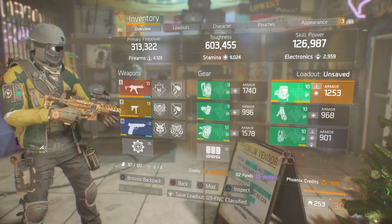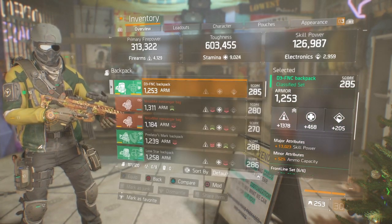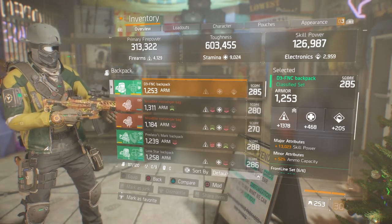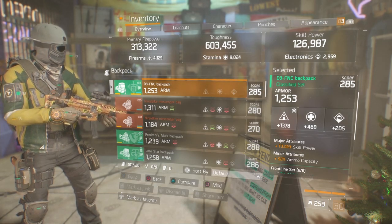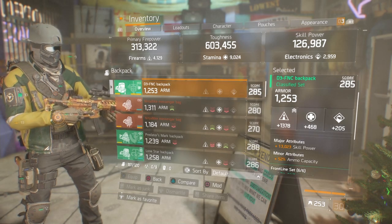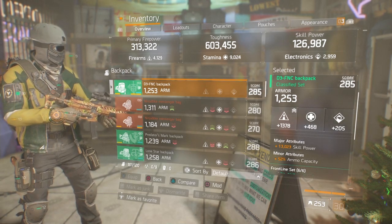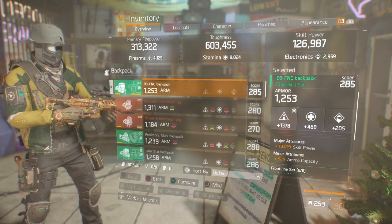Now let's move on to the gear, starting with the backpack. You want skill power as the major attribute. This is the only piece I've rolled to firearms, so that I can achieve the 4k firearms while still having 9k stamina. You're still putting out damage, and along with the buffs you'll pretty much melt nomads and make them proc their 9 lives in a matter of moments. It's a good distraction in any group.